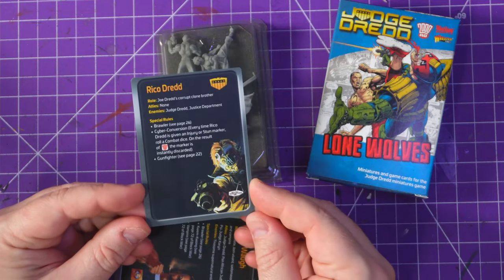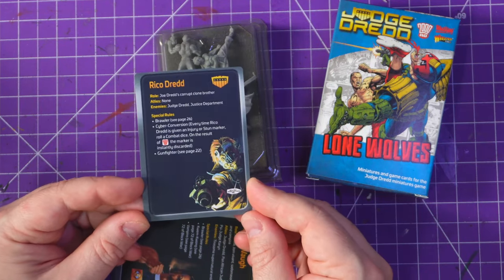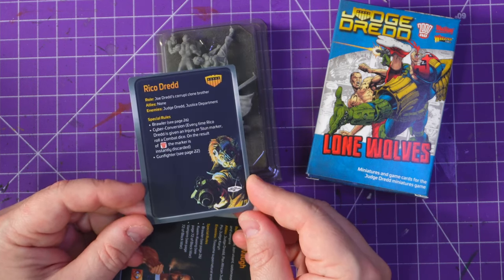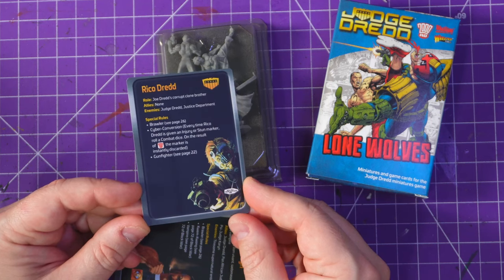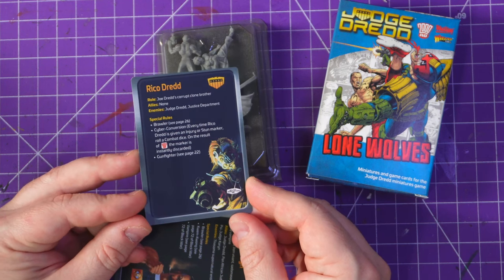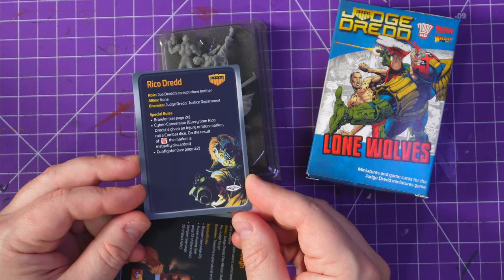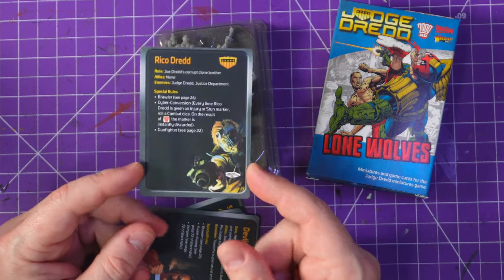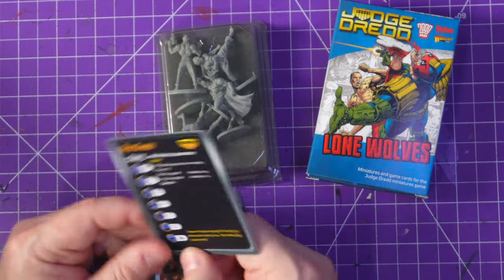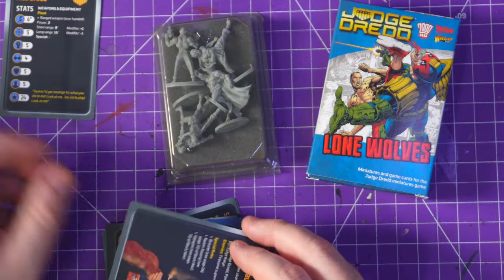Rico is Joe Dredd's corrupt clone brother. Allies: none — Judge Dredd, justice department. Special rules: he gets brawler, cyber conversion — every time Rico is injured or stunned, roll a combat die; on a 2000 AD result the marker is instantly discarded, that's pretty cool — and gunfighter. I think we're gonna have to play out the scenario of Dredd versus Rico and see how it plays out.